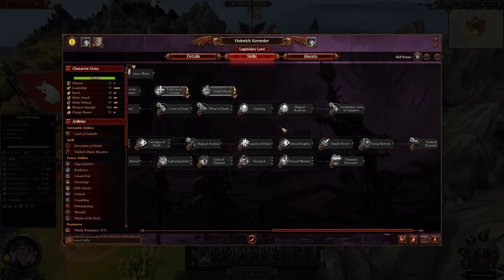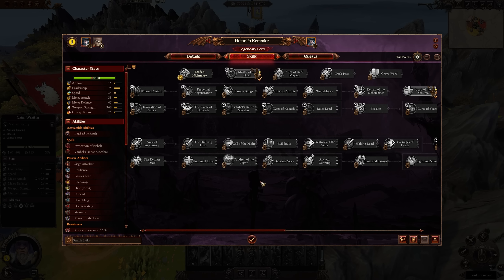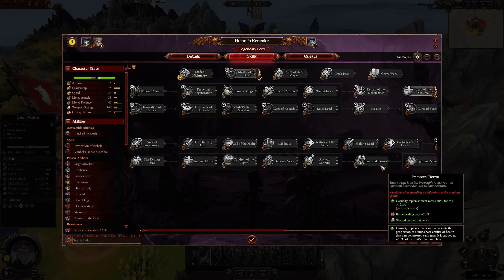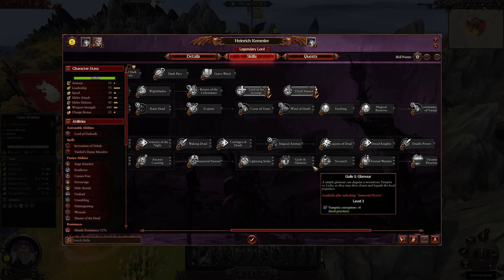He also gets Magical Animus and Undeath Resurgent. The blue line for Vampires is very strong — Undying Horde gives casualty replenishment and the dead rise again, while Children of the Night gives character experience as well as upkeep reduction. These are actually very good blue line abilities. A Mortal Horror helps with casualty replenishment rate and battle healing cap for that Lord. With the Vampires, the latter portions of the blue line are very strong, so make sure you take advantage of that.